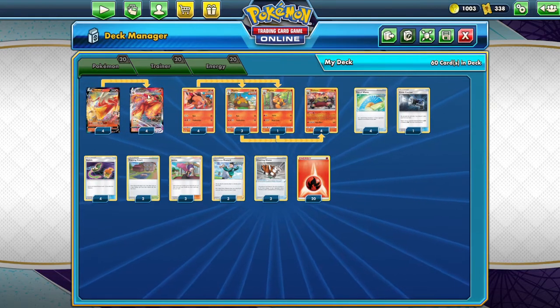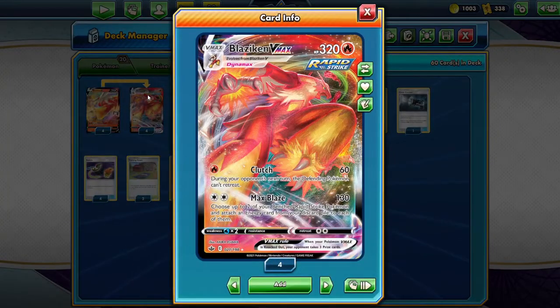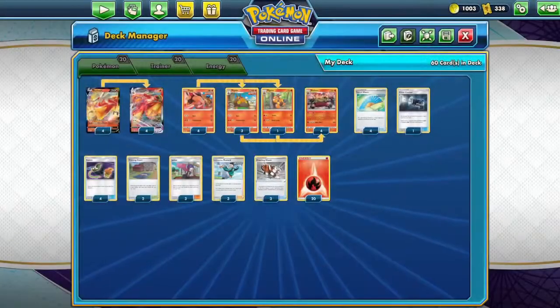Let's take a look at Blaziken VMAX. It is a Rapid Strike and it has the attack Clutch for 60 — during your opponent's next turn the defending Pokemon can't retreat — and then Max Blaze for 130 for two of any energy, which is really nice. Choose up to two of your bench Rapid Strike Pokemon and attach an energy card from your discard pile to each of them. So just a really good energy acceleration card, and I'm pretty excited to see how this deck is going to play.